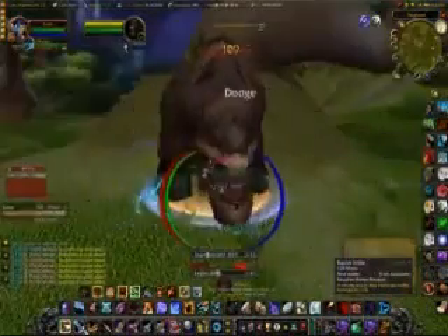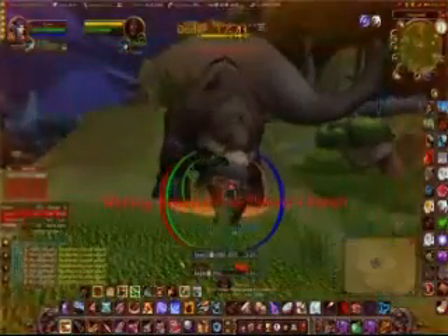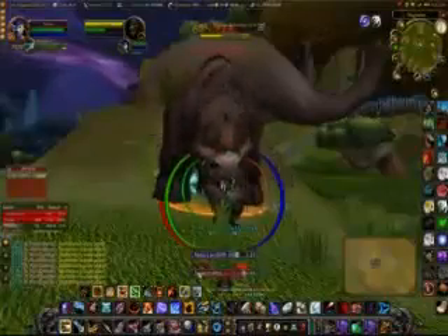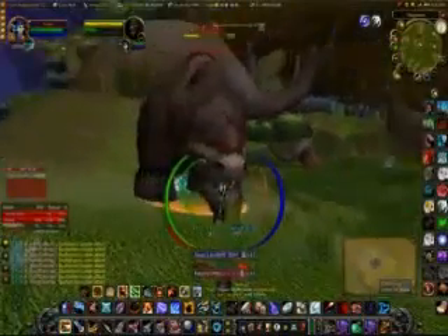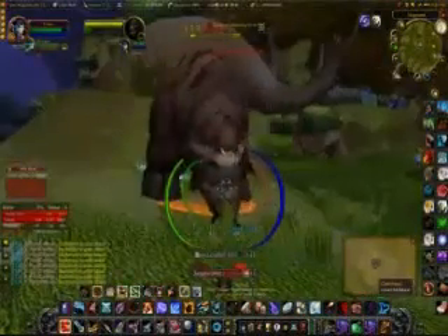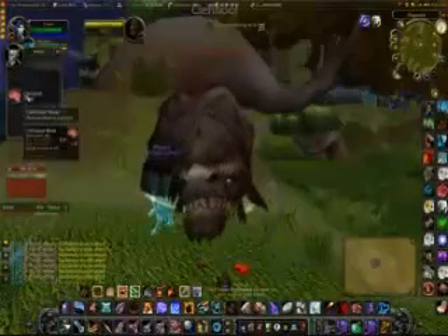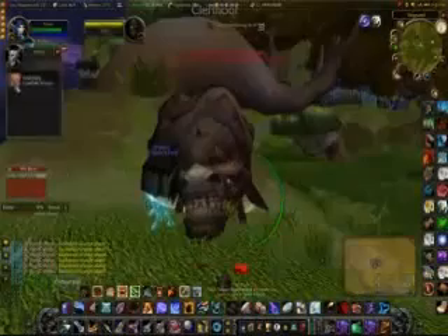The first thing I want to show you is how horrible hunters are at melee DPS. If you want a DPS class, roll a rogue or something else — not a hunter. We can't do it. So we're going to sit here and whale away at him. I'm just using some abilities, trying my best to do as much damage as quickly as possible. That total fight, we're looking at a DPS of about 350. Not great, folks. That's pretty bad.